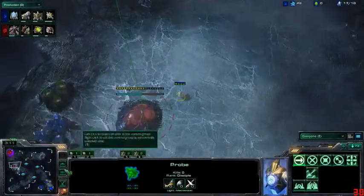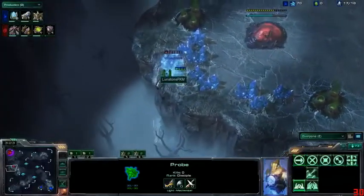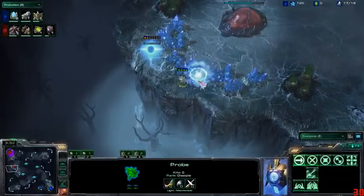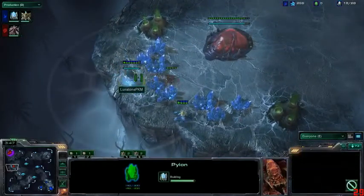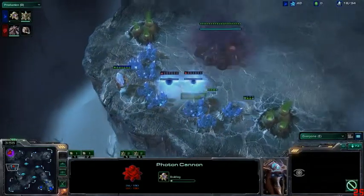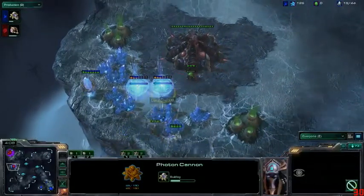The Protoss player has scouted his opponent but hasn't actually seen the exposed natural yet — going to check that out now. He's getting a cannon up at his base to wall and guard against early harassment. He's moving to the back — there's a pylon, actually two pylons — and it looks like he's setting up to wall himself in so he could drop down some photon cannons defended at the back. There's drone number one — probe running away — photon cannon number one, photon cannon number two.